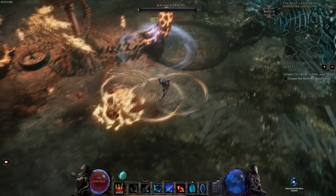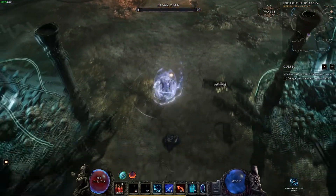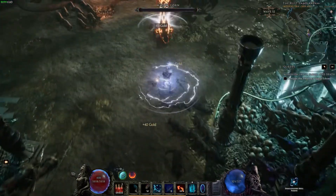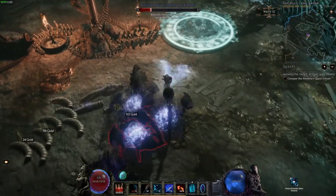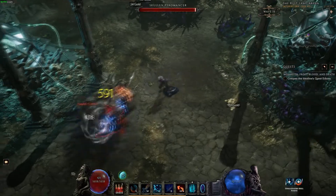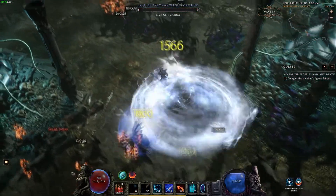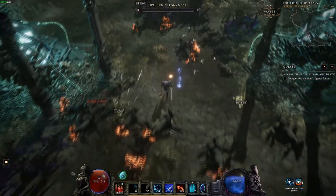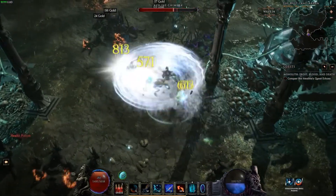Hello travelers, boardman21 here. Today's build is the ShatterSpark, and the reason we're calling it that is it is a spellblade build that will utilize Shatter Strike with a hundred percent crit chance to do really good damage. On top of it, we'll be utilizing spark charges — spark charge chance on melee hit to apply to the enemy — and we'll have a lot of adaptive spell damage and some lightning increased damage, so spark charges will hit even harder than Shatter Strike.